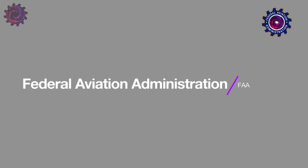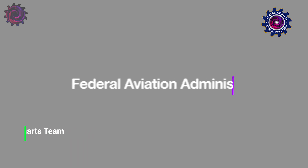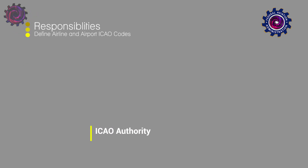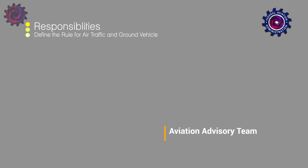Next, we've got the Federal Aviation Administration Team, the FAA. The FAA has three subdivisions: the Trust Team, which is responsible for airport and airline ICAO codes; and the Aviation Advisory Committee, which defines the rules of air traffic and ground vehicles at the airport.